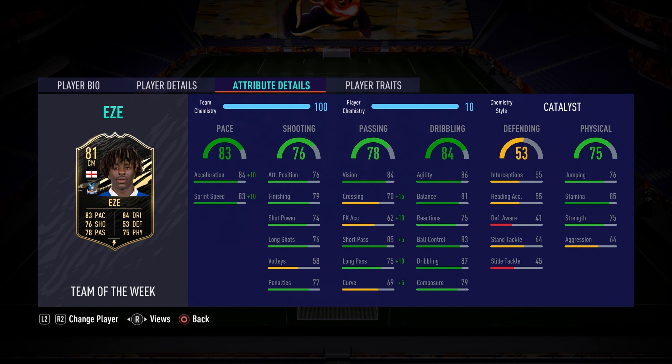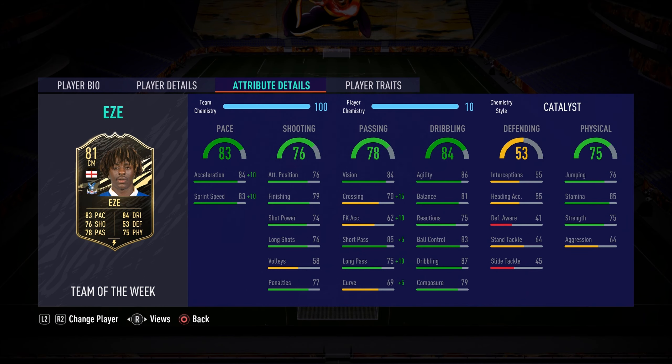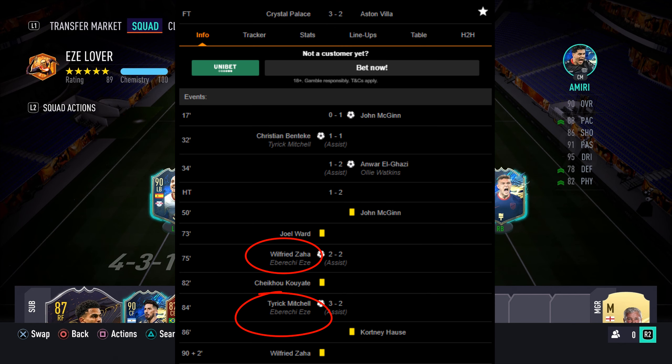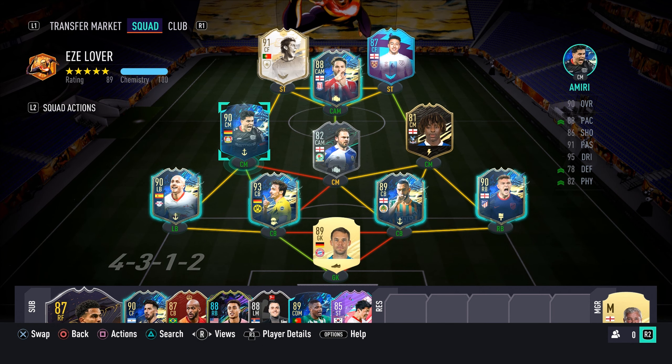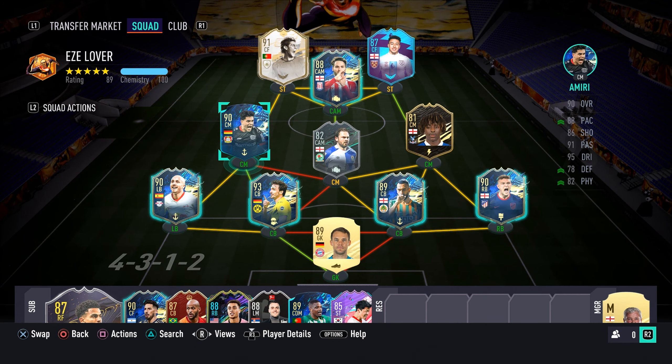Pretty good all-round stats. Most people remember him from his FIFA 20 card, which was really really good. He's also been performing in real life — today he had two assists in a comeback victory against Aston Villa. I changed formation into this because it seems to be working for me. I'm also going to test out Amiri, which you could unlock by playing Squad Battles. Looks to be an absolutely amazing card.